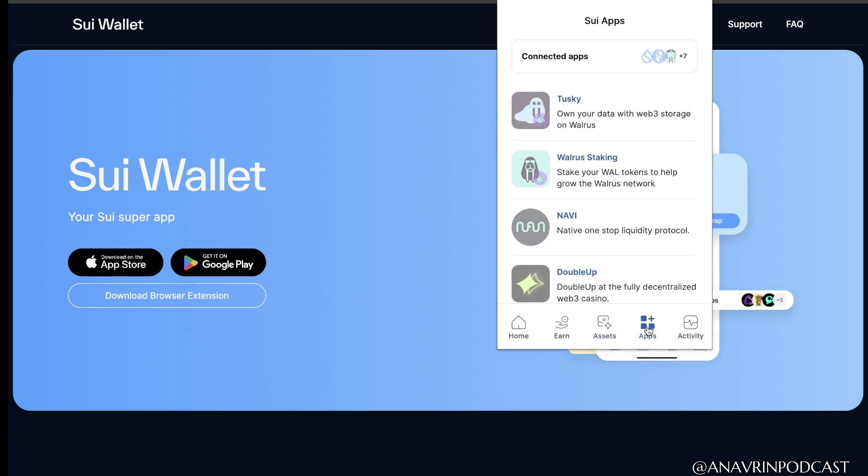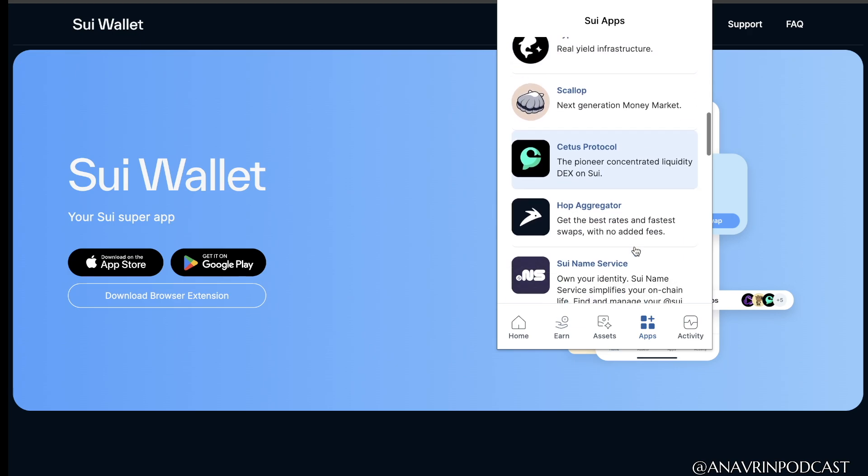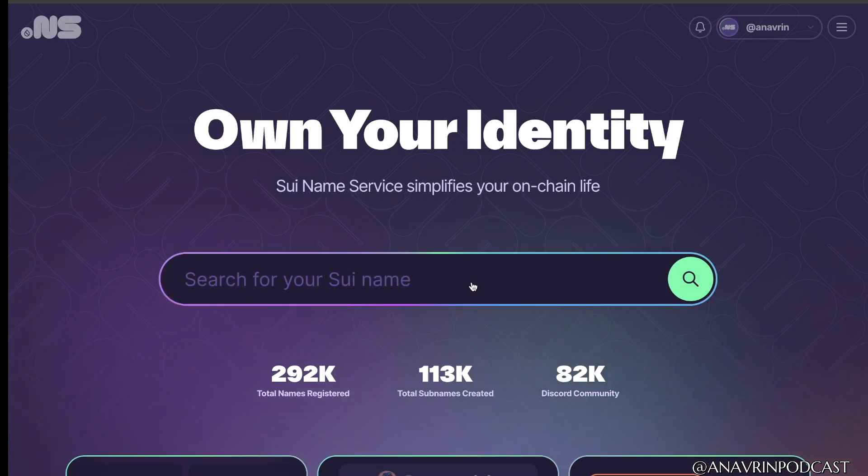First, I recommend going down to the SuiName service and buying your own identity to make finding your wallet easier. In this app, you'll be able to buy your own SuiName and register it on the blockchain.